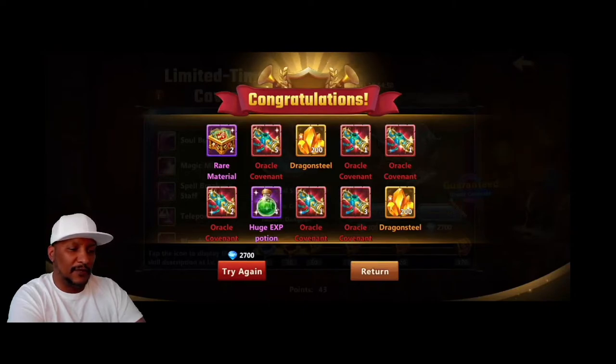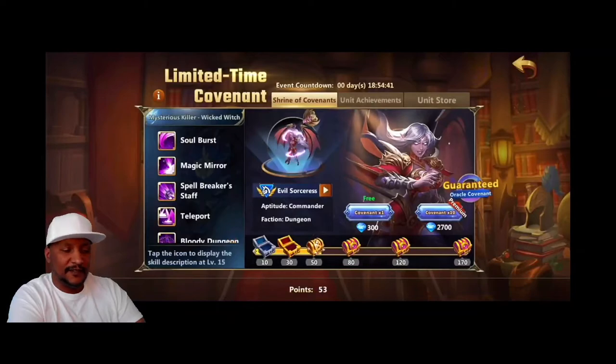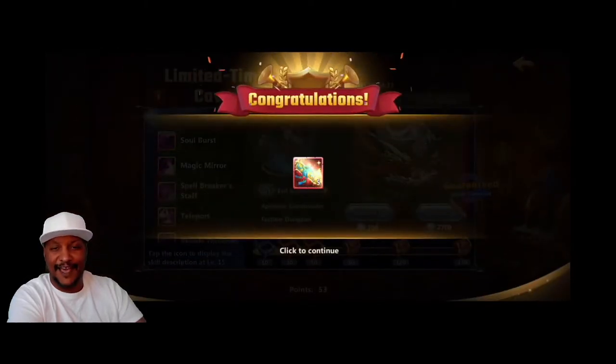And then we were able to really turn out exactly what we needed — we actually had a little bit more at the end. We were able to open up the 50 chest because we had already done enough for that, and we got five out of that.